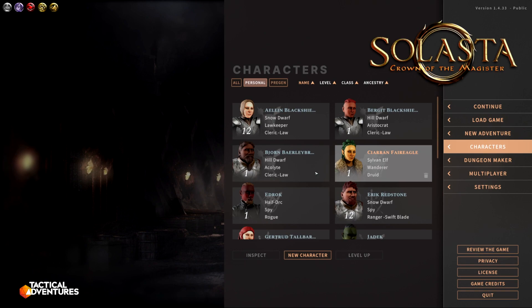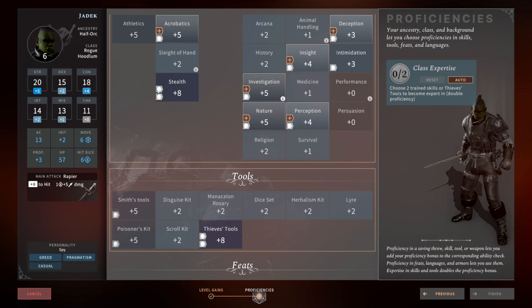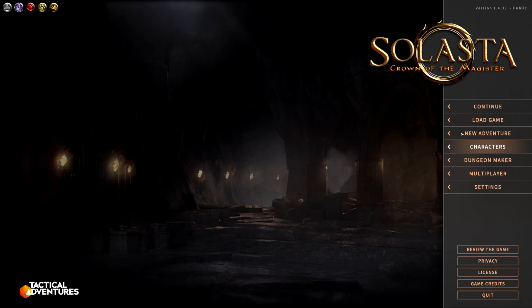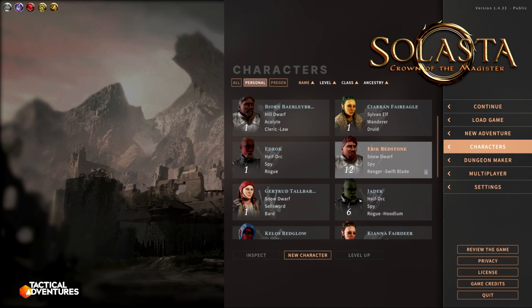At level six we're going to pick up one of our expertise again. This allows us to double our proficiency bonus in a chosen skill. We've already got it in thieves tools, so you can do whatever else you want — acrobatics, investigation, it doesn't really matter. I would just maintain the thieves tools and keep increasing it so that you can continue to open up chests and not have to worry about failing those checks.